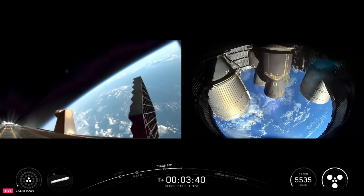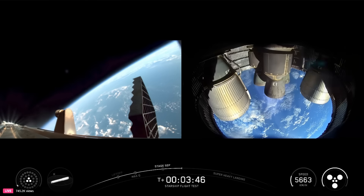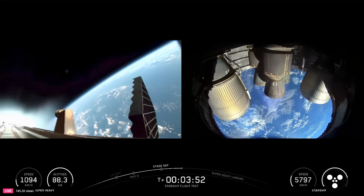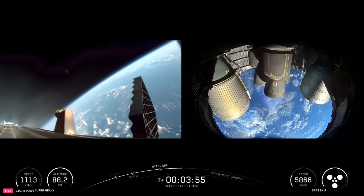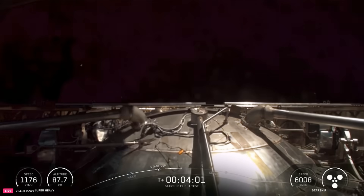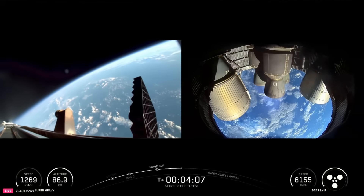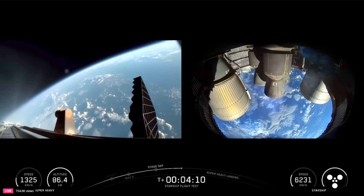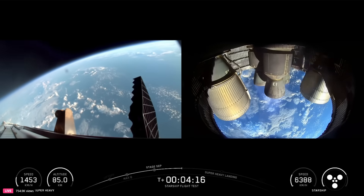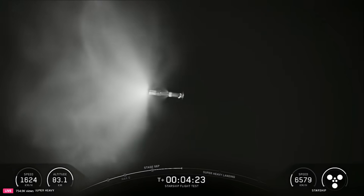Right after we finish this boost back burn, we're also going to separate the hot stage. This will be the final time that we're doing this. There's the end of the boost back burn. We should be seeing the hot stage separate — it's going to make its way down and also splashdown in the Gulf. In the meantime, these six ship Raptors are going to continue firing for about five more minutes. Next up for the booster is its landing burn.